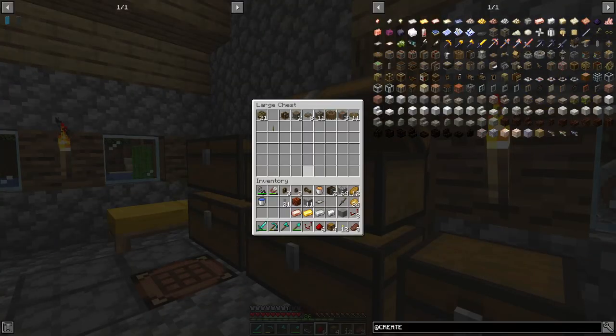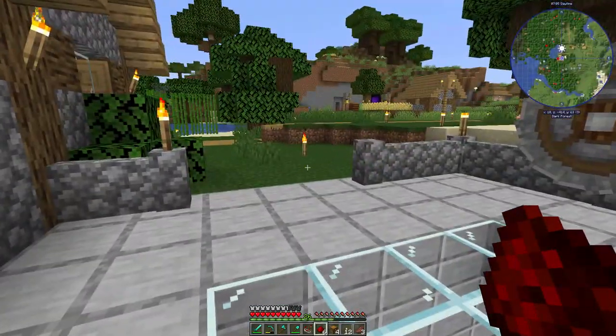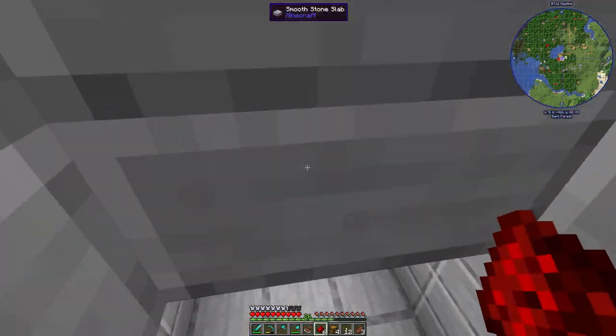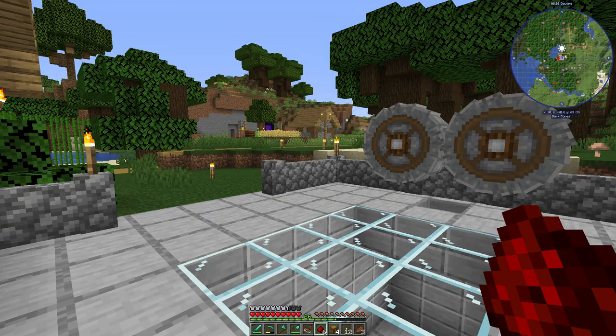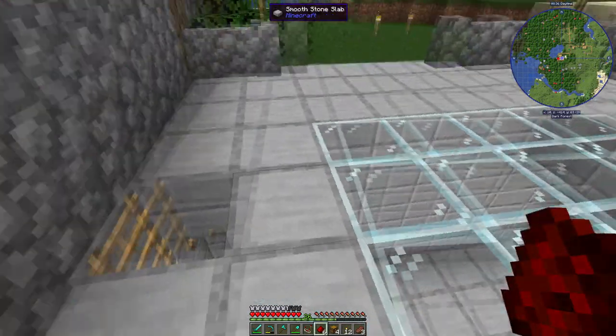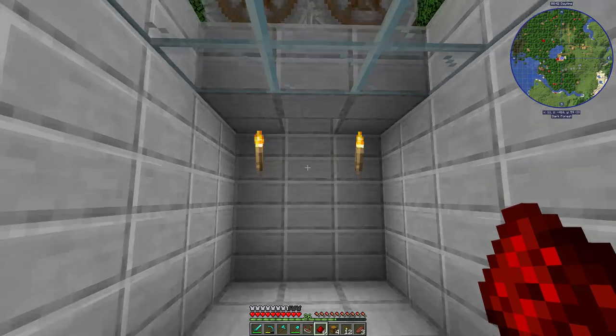We should pretty much have everything. I think we need one gearbox, and that's just going to be for turning the rotational force perpendicular to the first encased fan to get the second one in a horizontal rather than vertical manner. I grabbed everything else we needed off camera — it wasn't anything super relevant to the automation itself, but it was stuff to make it look nice down here. Now we should be good to go.